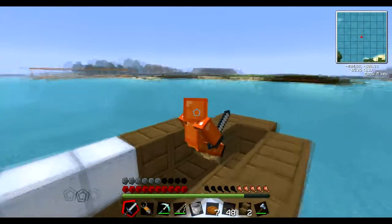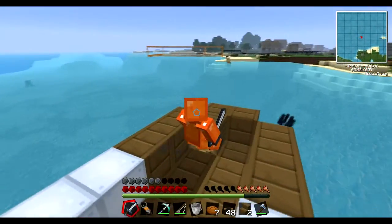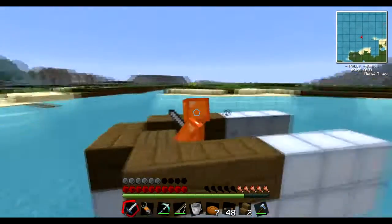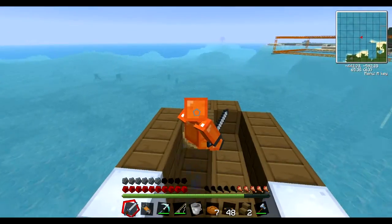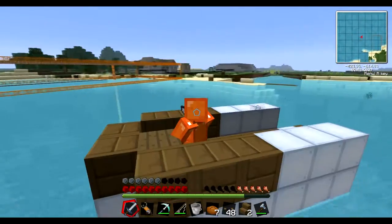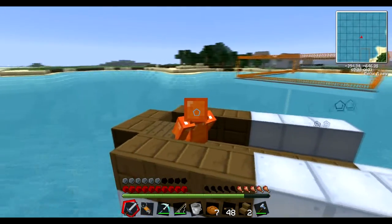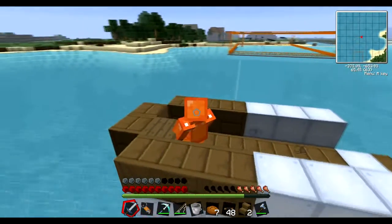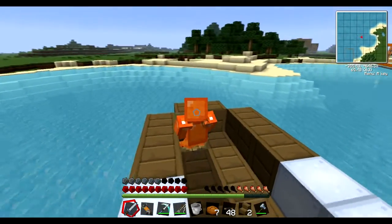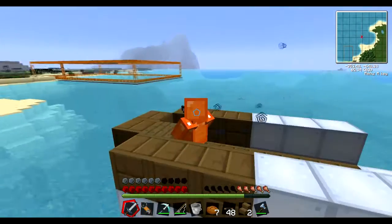That airship got stolen in the surprise attack of episode seven I think. If you guys haven't seen that you may want to check it out - that's where I lost my first airship. Now I have actually recovered the airship parts back from the old base over there, so I might need to get an airship back together, which would be quite cool. But for now I just thought it'd be nice to take a swim in the ocean.